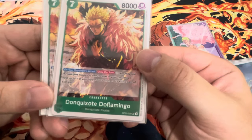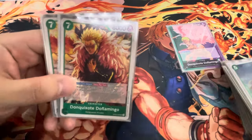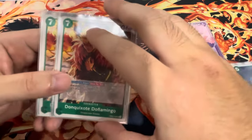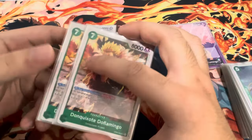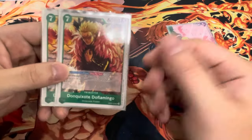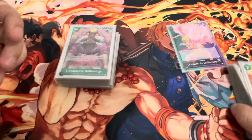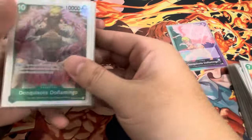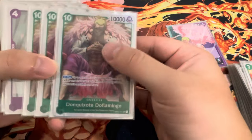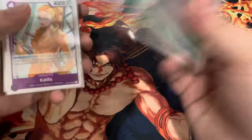Next we have two of the new Don Quixote Doflamingo — on your opponent's attack, pay one, rest up to one of your opponent's characters with a cost of six or less. I play this for when my opponent tries to set up their board without attacking me. They still end up attacking with the leader, so I drop this and rest something when they do. It's also really good disruption. The style of the deck is still the same — disrupting your opponent and throwing them off. Next we have three of the 10-cost — three just because it's now searchable, so we're good.